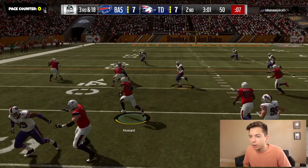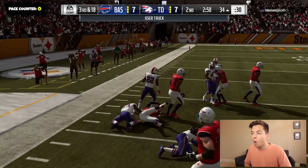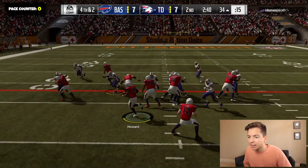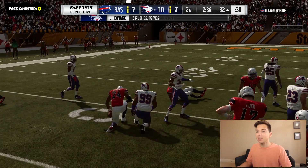Third and 18, not ideal. He's only got one down lineman so let's see if we can run. Jordan Howard — get to the outside, he's gonna run him over, just short. Let's go for it — big time fourth and two, going right back to Howard. He's gonna pick it up. I don't know if you guys saw that user stumble recovery but we've always got some stick skills.